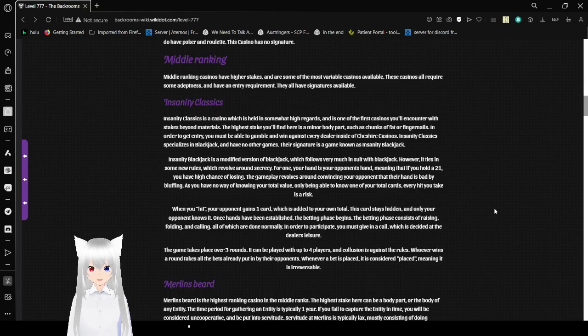The highest stake you'll find at Insanity Eclassics is a minor body part, such as chunks of fat or fingernails. In order to get entry, you must be able to gamble and win against every dealer inside of Cheshire Casinos. Insanity Eclassics specializes in Blackjack and has no other games. Their signature is a game known as Insanity Blackjack, a modified version of Blackjack which incorporates new rules revolving around secrecy.